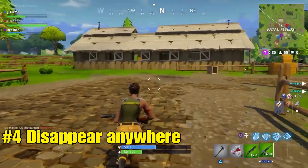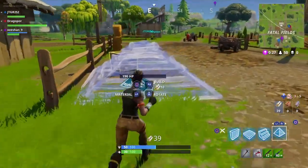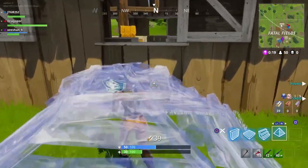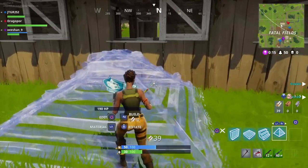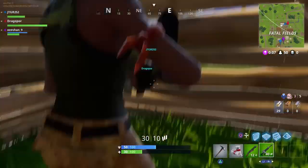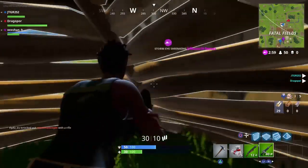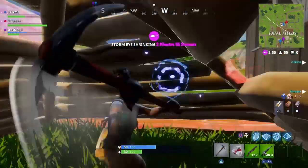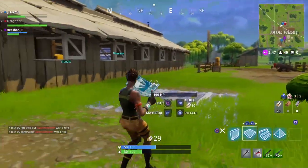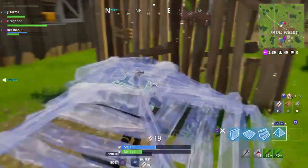The fourth glitch is really helpful if you're playing solo. Basically you can make a pyramid on yourself. Normally you can't just make a pyramid on yourself, but if you go near a wall and make a pyramid, you can place it on yourself and they haven't patched it. You can make a wood, brick, or steel pyramid — it doesn't matter. You get a good line of sight from inside. If you don't have a wall nearby, just build one and then make the pyramid on yourself.